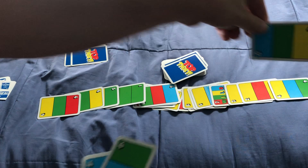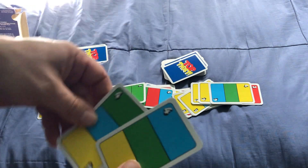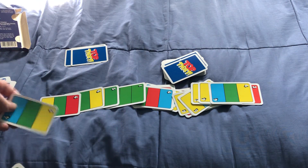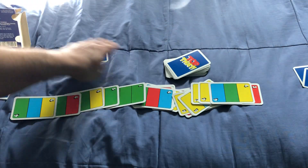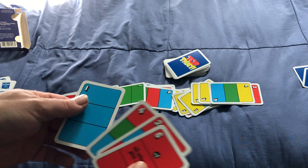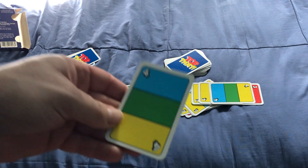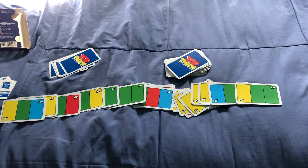Comes back to him — he's going to play a double. He'll play a single card. Comes back to me — I've got no play so I'm just going to draw a card, and as soon as you draw a card your turn is over. So I'm going to play this one — blue-green — and I go out. And that's it, that's the whole round.